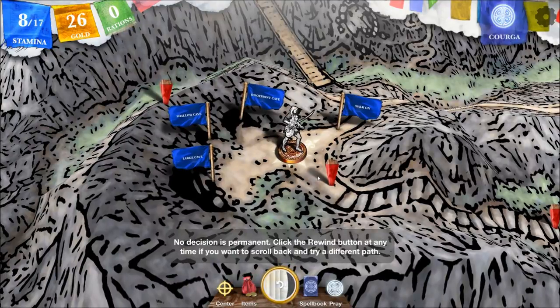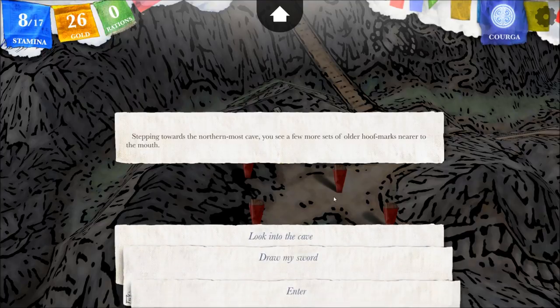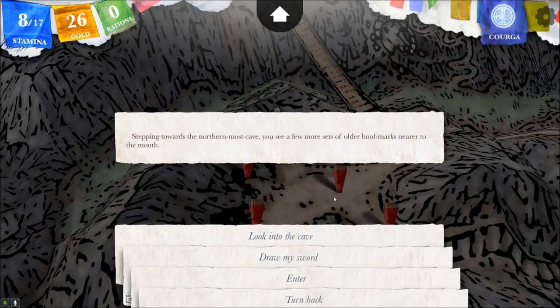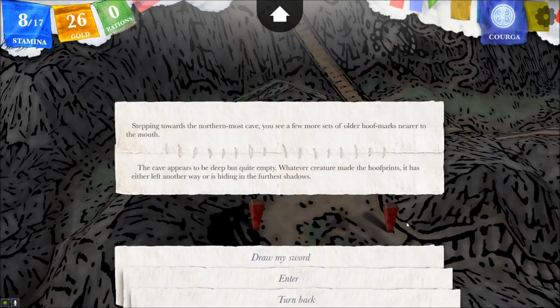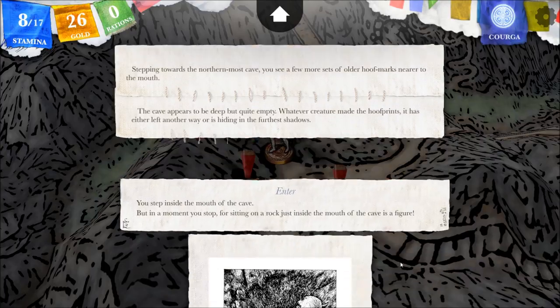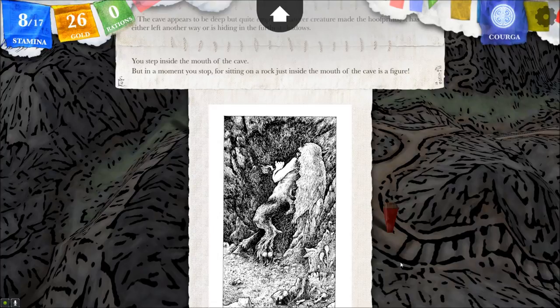This is the one where there's something in here that has not left for some time, or might have gone out a different exit. Hoofprint cave — hoofprints leading in there. Stepping towards the northernmost cave, you see a few more sets of older hoof marks nearer to the mouth. I suppose we can have something friendly for once. Looking into the cave — the cave appears to be deep, but quite empty. Whatever creature made the hoofprints, it has either left another way or is hiding in the furthest shadows. Let's enter. A figure.